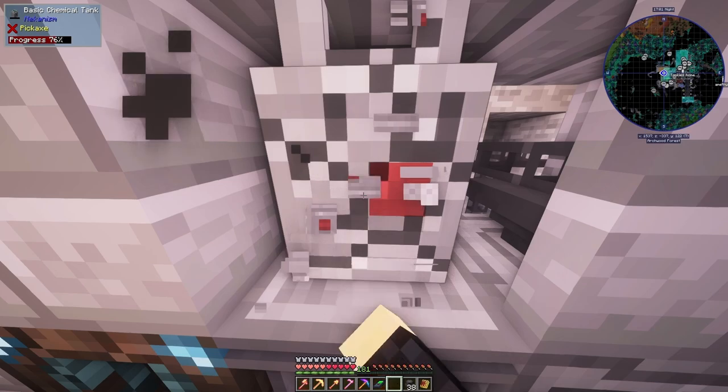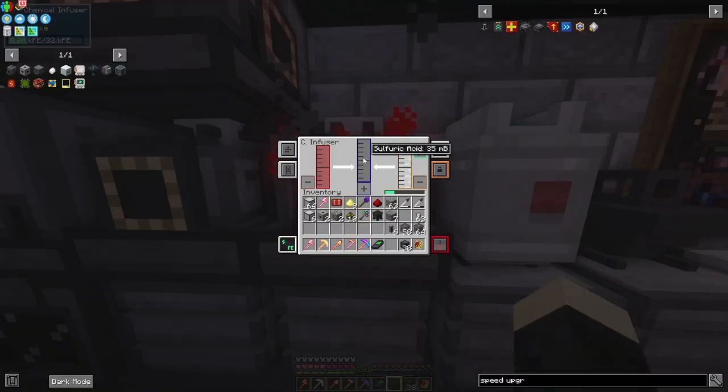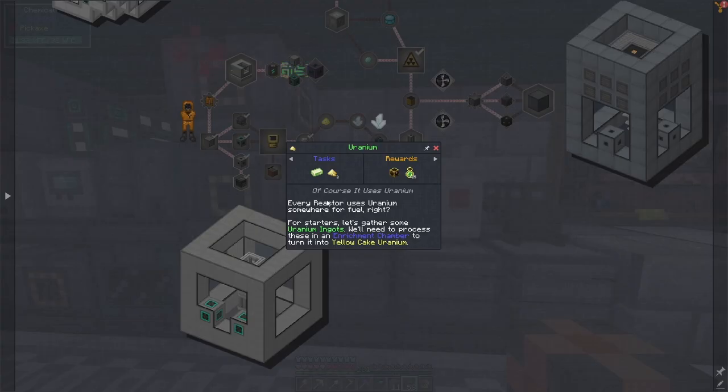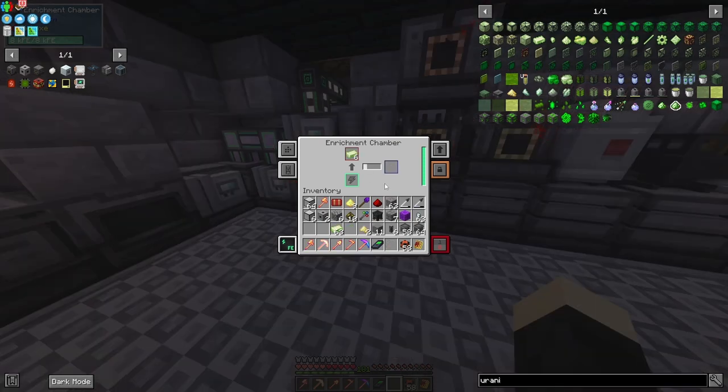We're going to go ahead and stop it there because I'm getting a little impatient — I sped that up for you. Now this should start making sulfuric acid. I need to feed power into this thing, otherwise it won't work — there we go, yes, it's making the sulfuric acid! The next thing to do is turn uranium ingots into yellow cake uranium. We do that by putting them into an enrichment chamber. I'll set this up to autocraft so we won't have to worry about it — now we have it set up to make a stack of yellow cake uranium.